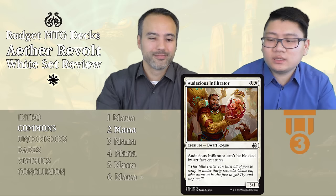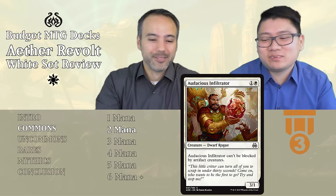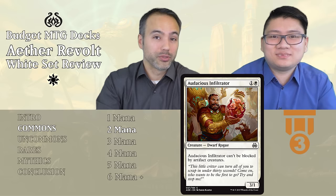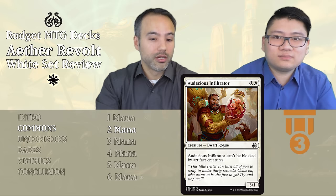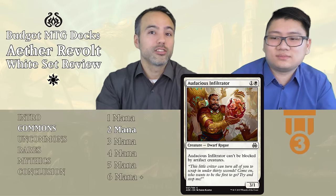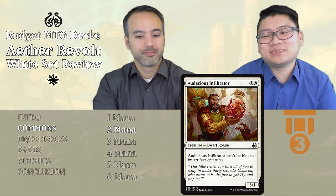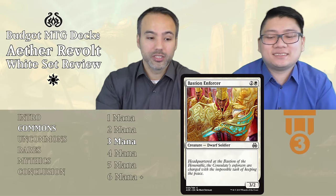Next is Audacious Infiltrator — one white, a 3/1 Dwarf Rogue. Audacious Infiltrator cannot be blocked by artifact creatures. It's a 3/1 for two, which isn't spectacular, but it's Tier 3. It won't be blocked by those 1/1 servos or 1/1 thopters. David likes 3/1s for two more than Stefan — they deal a lot of damage, trade well, and block well. With the unblockable-by-artifacts clause, it's actually a pretty good filler.